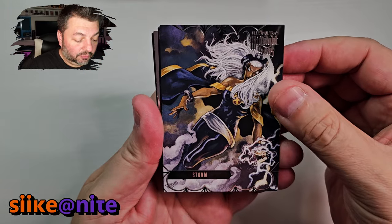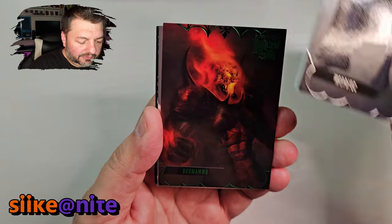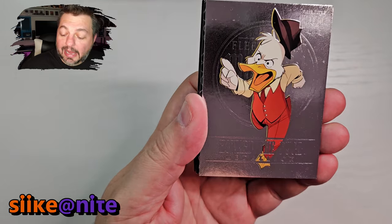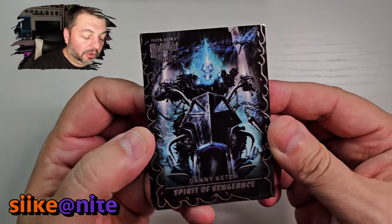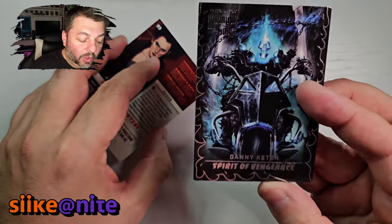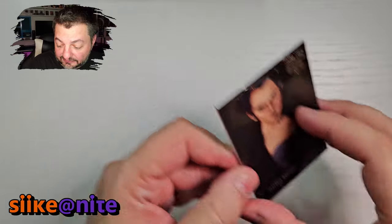We got Storm — great shot of her, great card. Morbius — sweet, that is awesome. Dormammu in green — awesome looking. Howard the Duck with the medallion — that's a cool shot, looks great. And we got our Danny Ketch Ghost Rider — that is cool, and that's one of the ones we were missing. So we are now only missing one card to complete the insert set Spirits of Vengeance, which is awesome because it's really the only full insert set that I wanted.